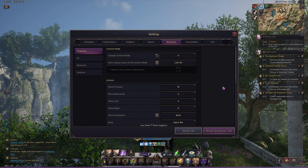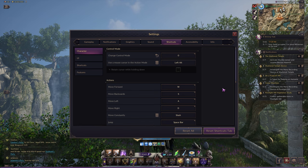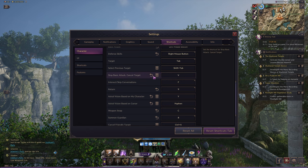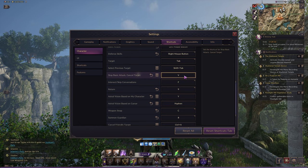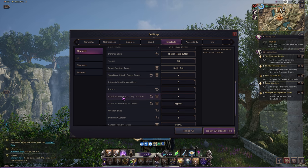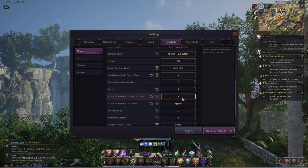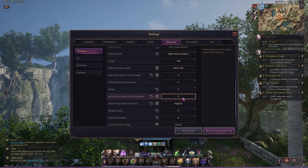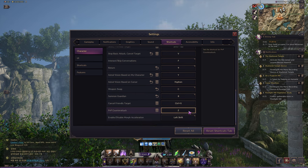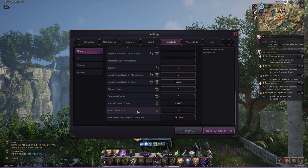When it comes to keybinds, I have my own way of using them, so you can copy them if you like. There are three important keybinds you need to have under control: Stop Basic Attack / Cancel Target, which stops you from automatically attacking with basic attacks; Astral Vision, which is very much needed in large-scale PvP as it allows you to scan the area and easily pick targets; and PvP Counter Attack, which allows you to instantly swap targets to a player that is attacking you. Everything else is personal preference.